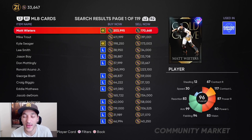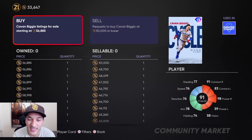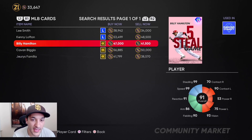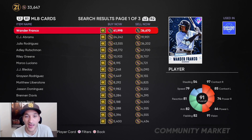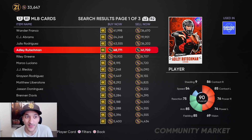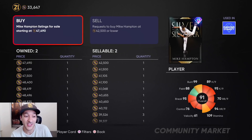Looking at investments we have left — I sold Biggio yesterday. We still have Billy Hamilton, going for 47k right now — picked him up during the flash sale on Friday for 32-33k, so nice profit there. We sold Felix Hernandez for around 42-43k. Franco is around 40k, Rutschman sold for another 40k. That already puts us up another 120k stubs.